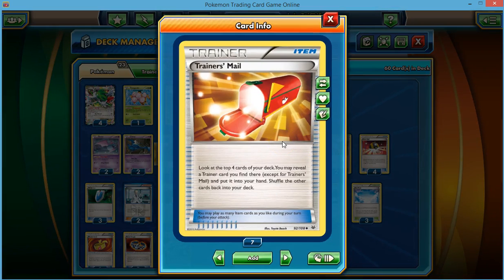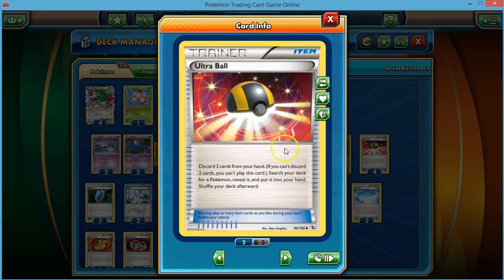Next is Trainer's Mail — look at the top four cards of your deck and reveal a Trainer card that you find there. It can help us find a Stadium, an Ultra Ball, or even a Supporter. We play four Ultra Balls, which is kind of standard, especially with the Shamans in the deck because they help you lower your hand count so you can get more cards. Most of the time you can Ultra Ball away Supporters you don't need at the beginning — Teammates, Lysandre, even extra Stadiums. Don't be afraid to Ultra Ball a Raichu if you need to, because you're playing four. If we have Exeggcute, it's great to Ultra Ball him away because you can always Repropagate him.